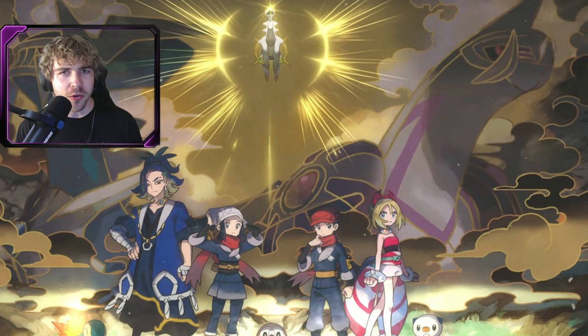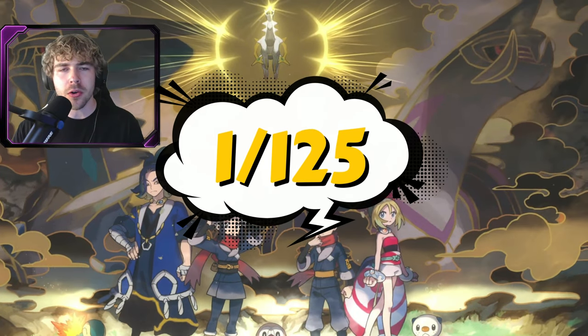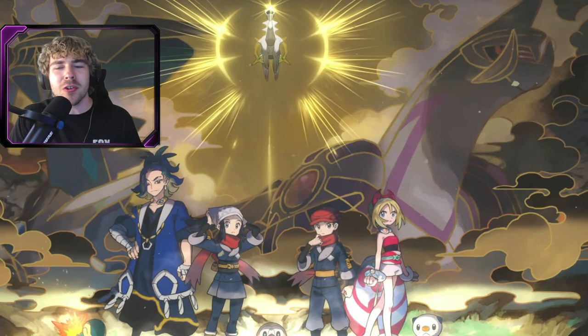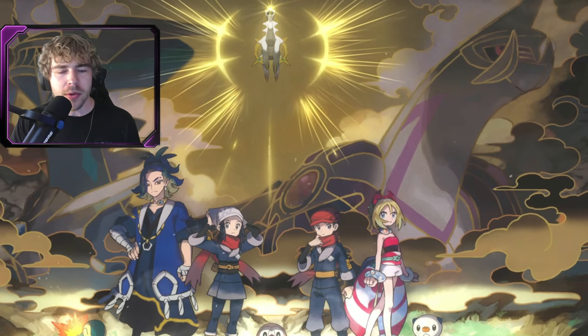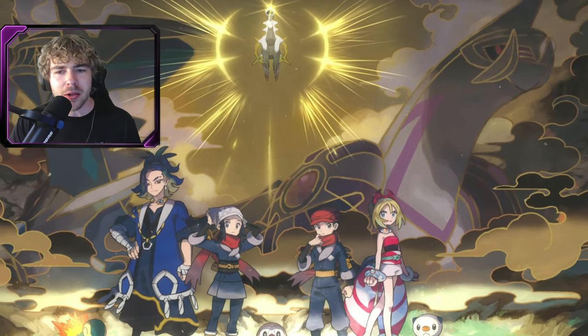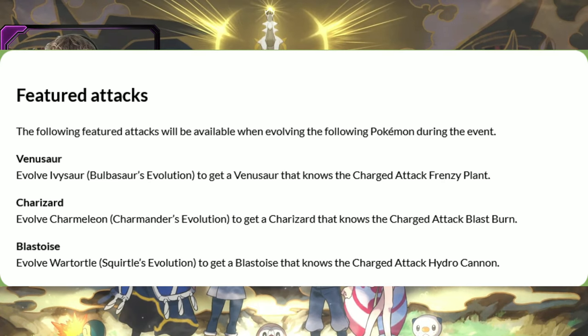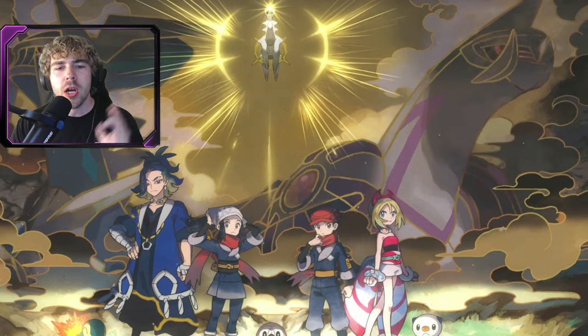I'm assuming a 1-in-125 shiny rate on the starters in this event. I was hoping they would boost a few other pokemon, not just the starters, but it does seem like it's just the starters. Speaking of the starters, if you do evolve them into their final evolutions, they will receive their Community Day legacy moves — Frenzy Plant, Blast Burn, and Hydro Cannon — so those are available during this time frame.